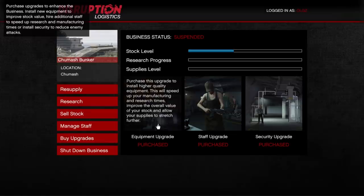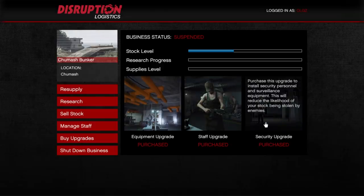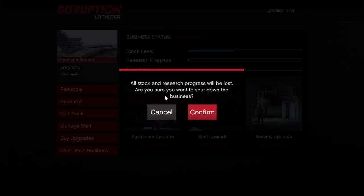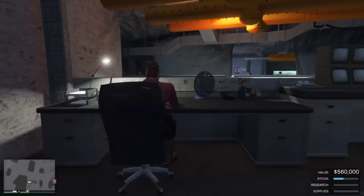This is where those upgrades really come in handy — the equipment and the manufacturing speed up both manufacturing to make money and research to get your unlocks. Without those upgrades it's going to take a lot of time and you won't make good money. This is where you can buy your upgrades: equipment, staff, and security. You want to make sure you get security — it doubles the amount of time it takes to get raided. With upgrades it's 10 hours; without it, it's 5 hours. If your supplies are at 50% or higher, the raid timer kicks off.